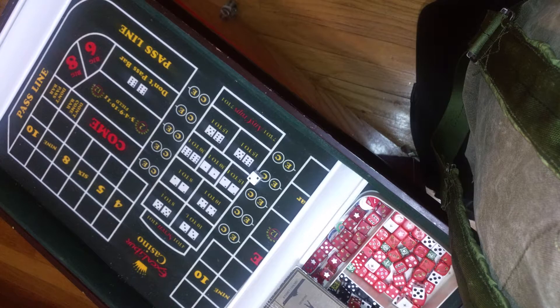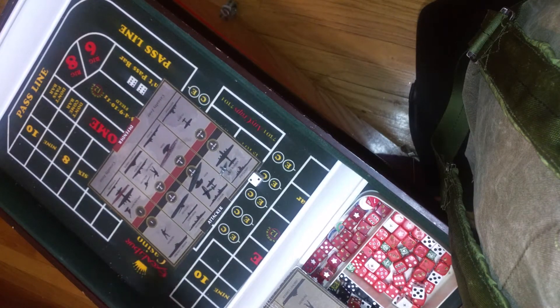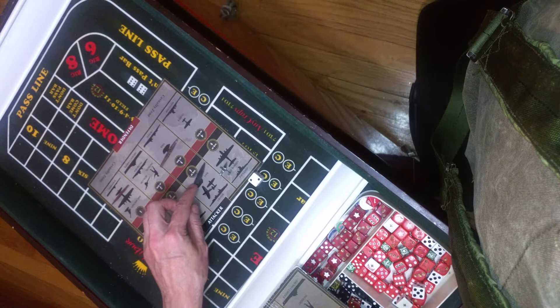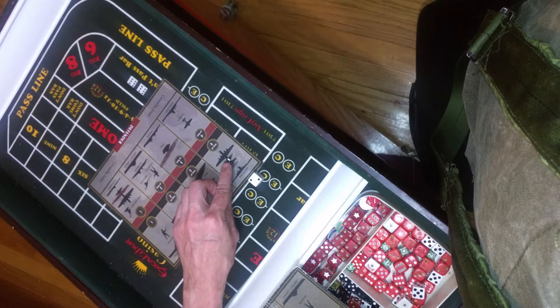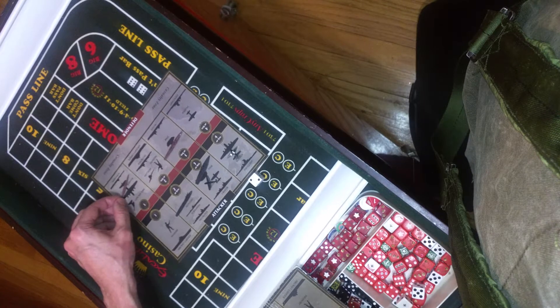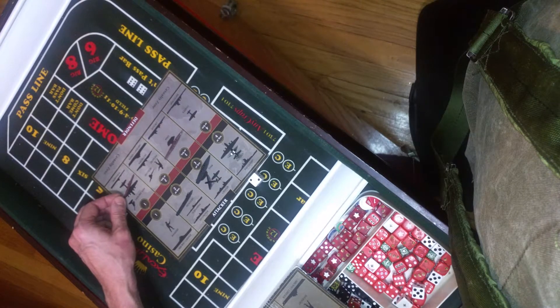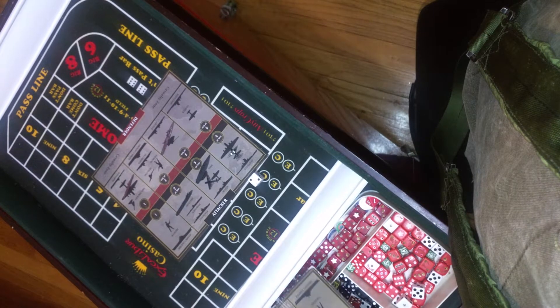Now for the next battle — the Russian fleet off the coast of Karelia. A destroyer at two, a cruiser at three, and a fighter. A dive bomber at four as well. Russia defends with a submarine in position one and his cruiser in position three. Let's get to it.